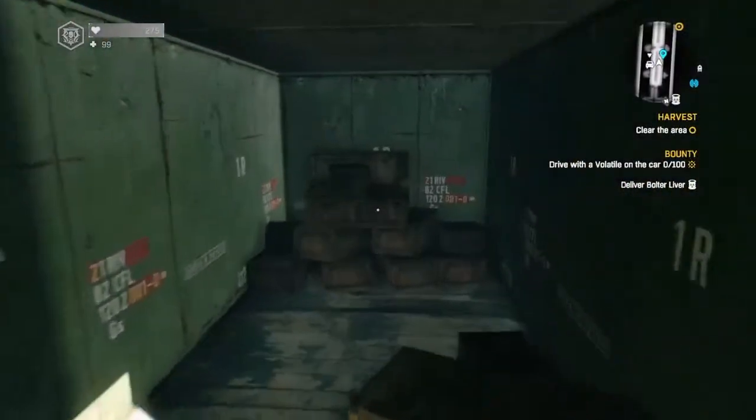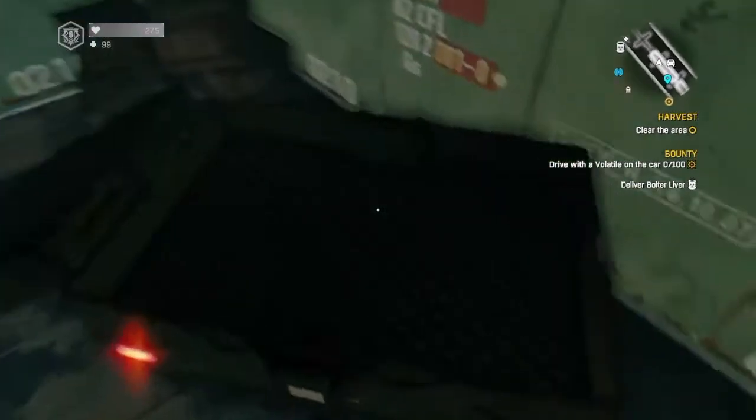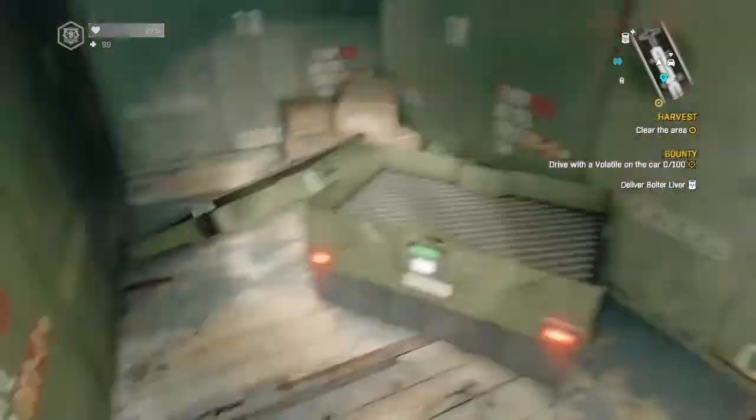You open up these five crates to get this, and these five crates will carry ammunition, guns, stuff like that, and mods. On to the next location.